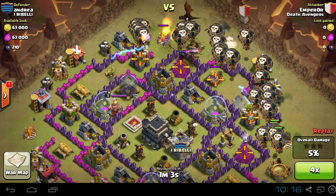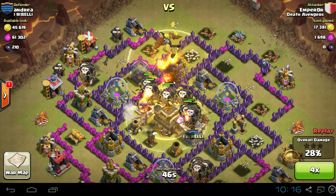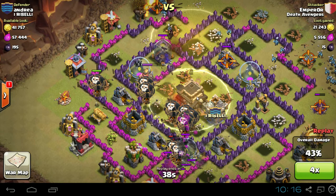This is great. Those air defenses are all packed in tight, so he's using some heal spells to get over there close to them. The balloons, just so you know, go for defenses first kind of like hogs do. Notice they flew over some of this other stuff to get to the defenses.